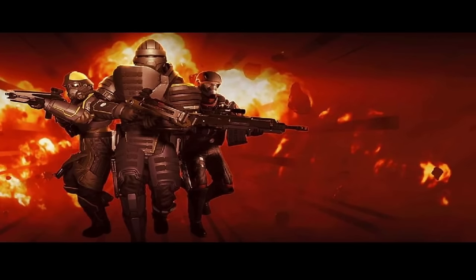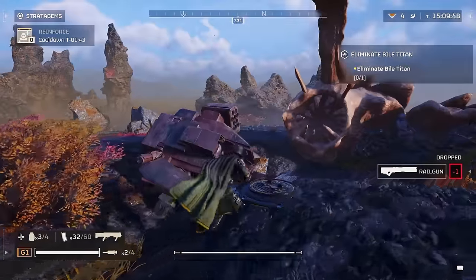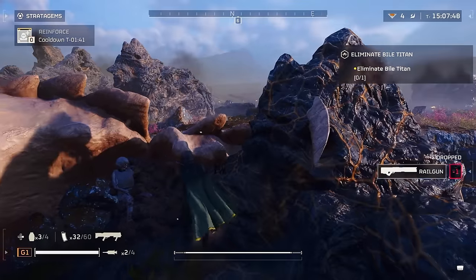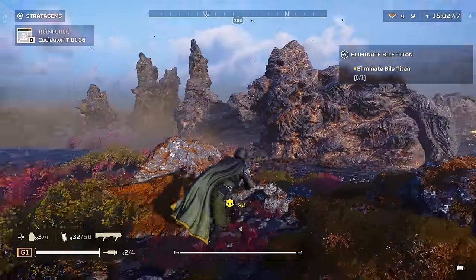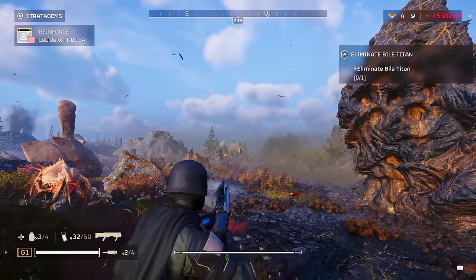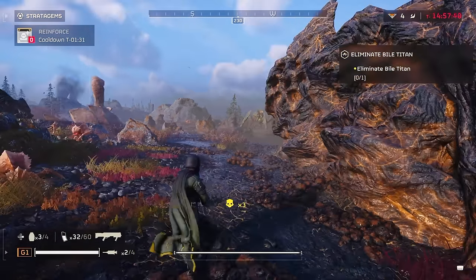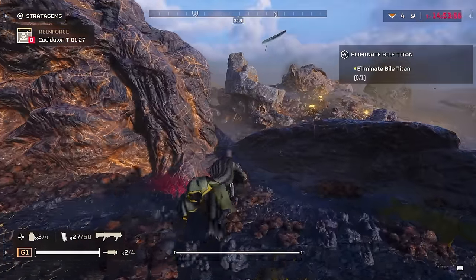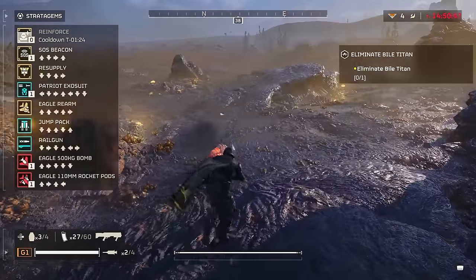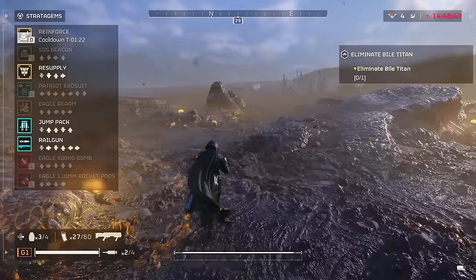The armor coming out with this war bond all has the same armor passive — Fortified, which is already in the game. That's kind of a downside to me personally. It reduces recoil further when crouching or prone by 30% and provides 50% resistance to explosive damage. That'll definitely be a plus for the armor, but I feel like it's more cosmetic than anything. The armors do look really nice, so that could be a factor for wanting to buy it.